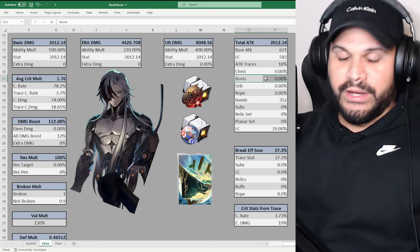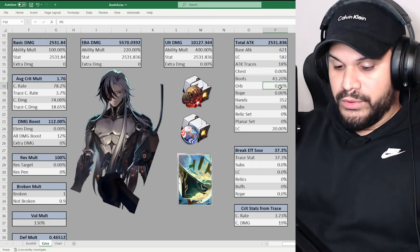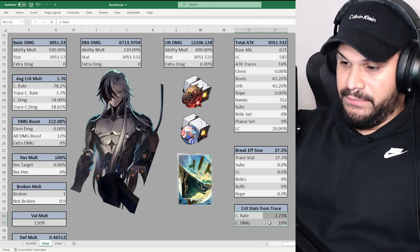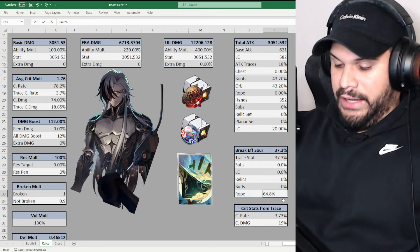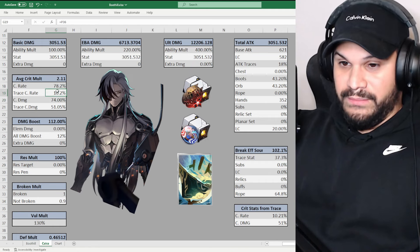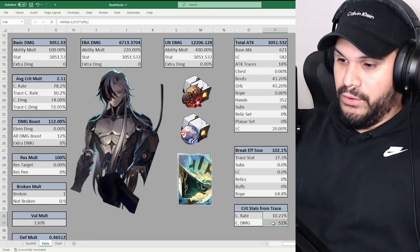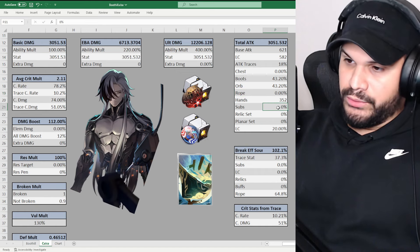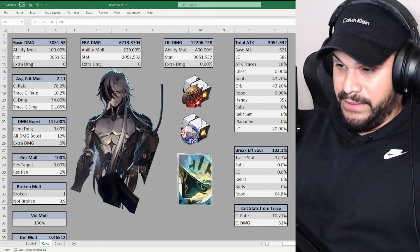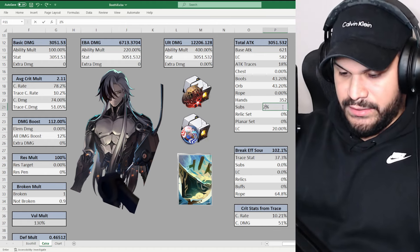The reason we want a break effect rope is because when we add 64.8% break effect, we get an extra 10% crit rate and 51% crit damage, bringing total crit damage to about 125% and crit rate to about 88% — and we still have 200 more break effect to add. For attack substats, going ultra conservative at one roll per relic piece that can have it — roughly 3.5 times 4 pieces — gives about 14% extra attack, bringing total attack to around 3,300.